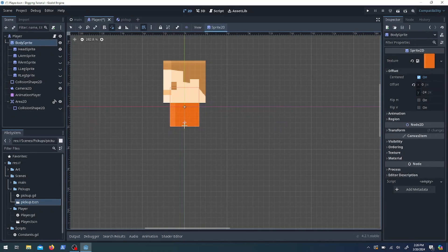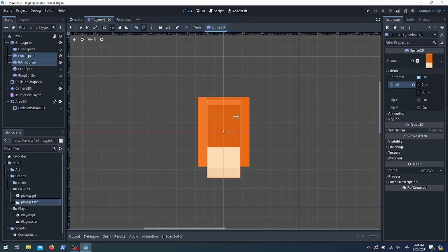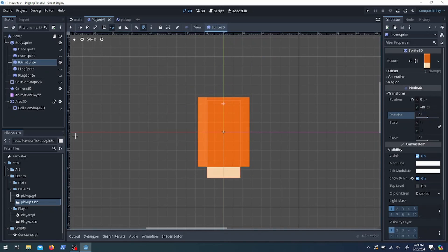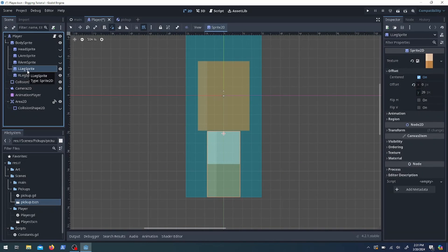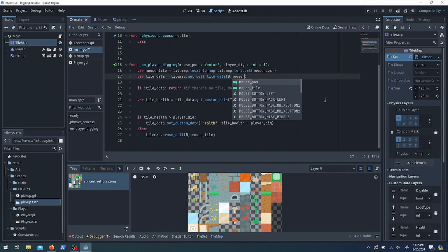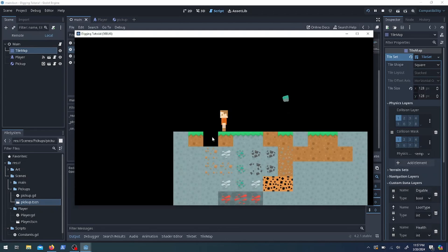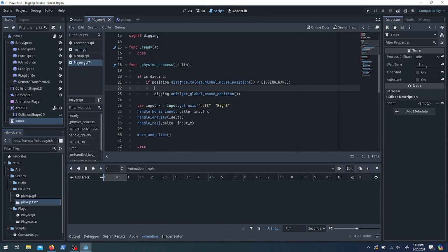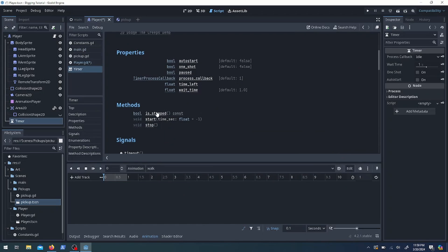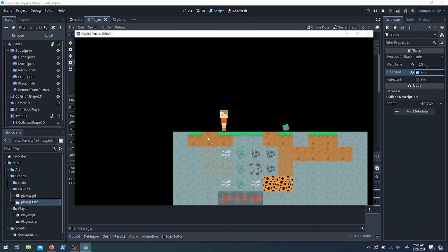First I had to fix the pivot positions on all the different sprites, because the pivot automatically starts at the center and we really want arms and legs to rotate from where they attach to the body. I'm going to add debugging print lines to the main function handling the player signal, to show off a couple methods to delay how often the player hits. We make a timer and check if it's stopped — if it is we start it and do the dig as a one-shot, so if you click and hold: dig, dig, dig, and it's destroyed.